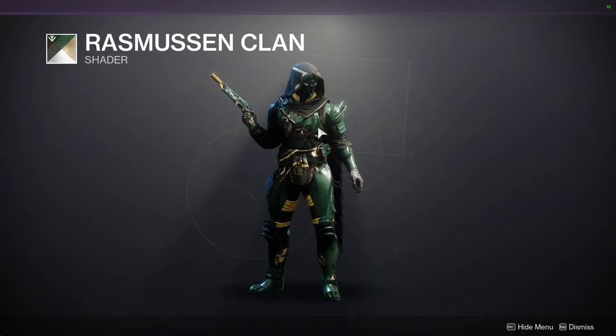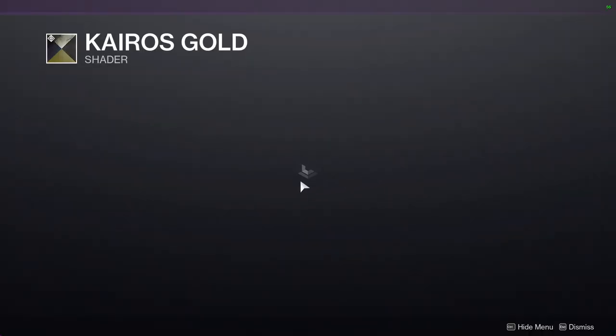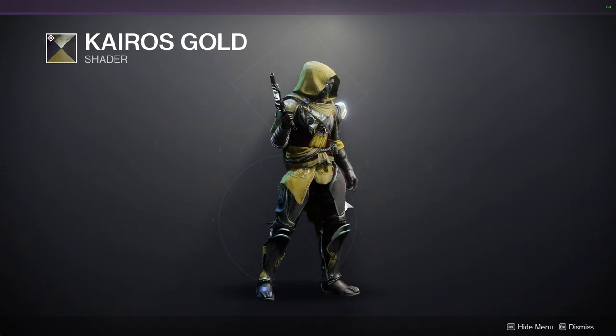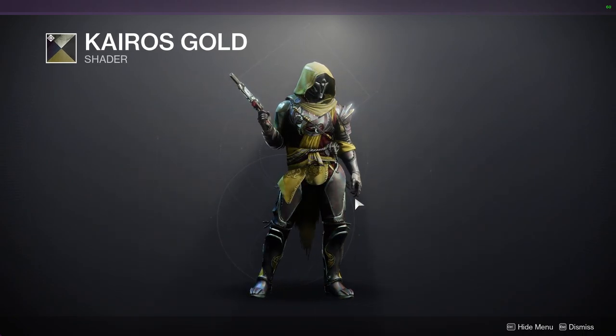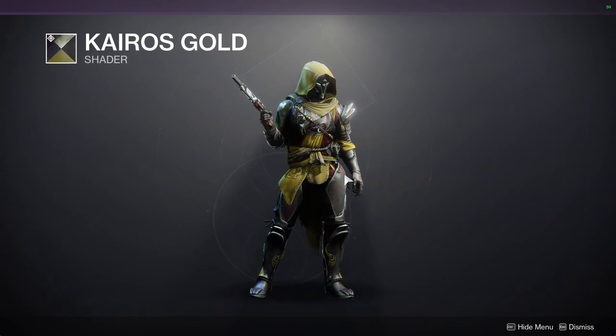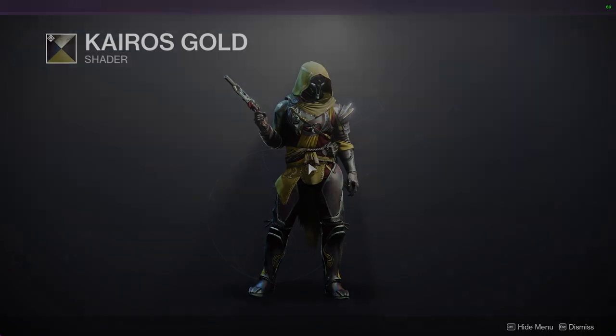Sato Tribe — best shader in the game, and you're wrong if you say otherwise. Kairos Gold: I think the red and the gray is such a cool color combo, but it's the yellow — the like caca green, baby puke green color — that just really ruins it for me.